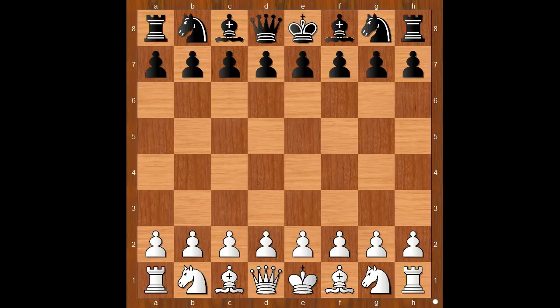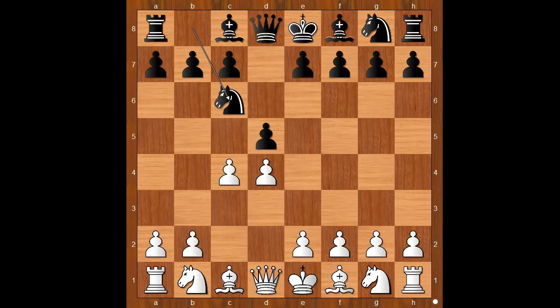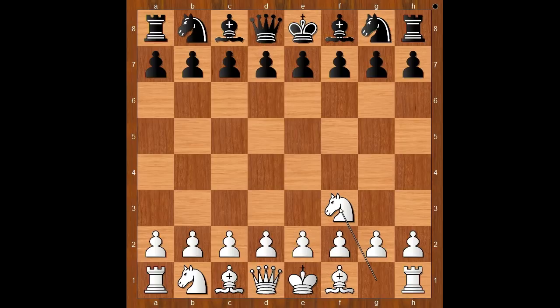Steinitz had the white pieces and he started with Nf3. If Steinitz had played d4, Chigorin would respond with d5 and after c4, Chigorin would of course play Nc6 — the Chigorin Defense. Steinitz didn't want to test him on this defense yet. Back to our game: Steinitz played Nf3.